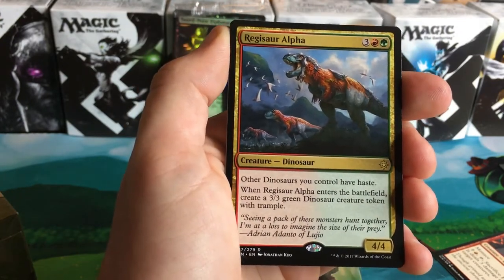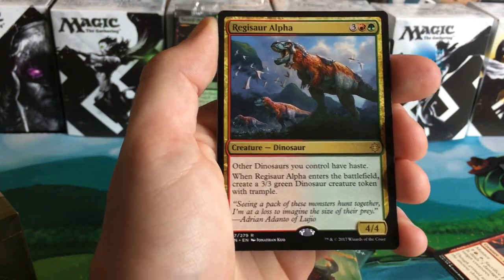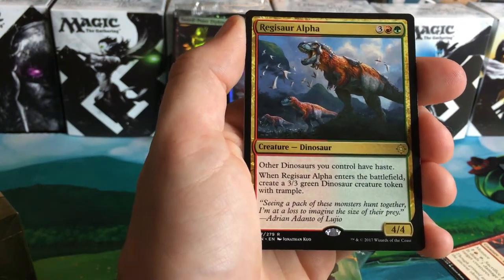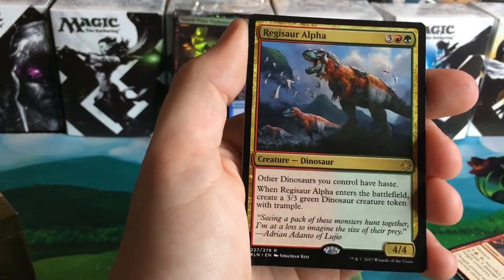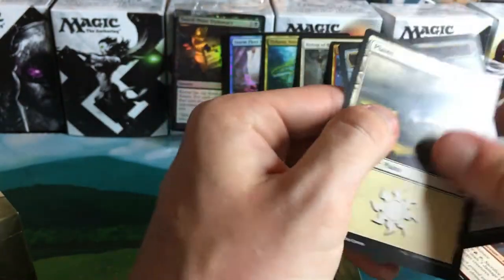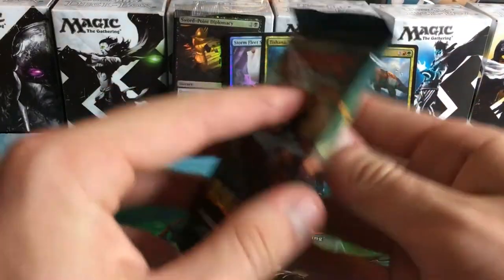When Regisaur Alpha enters the battlefield, create a 3/3 green dinosaur creature token with trample. Are you kidding me?! Can I just put this pre-release kit back together and just play with it? It seems too good — seems really great, oh my goodness. We've got three packs still.